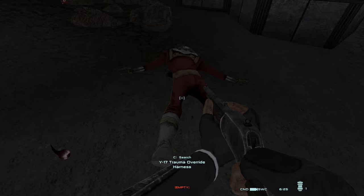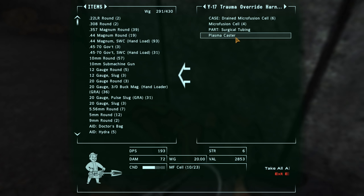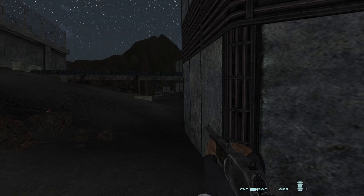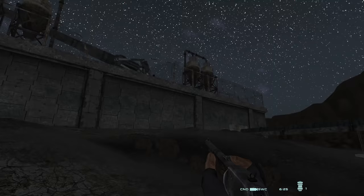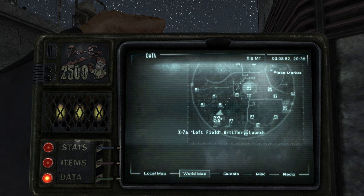I'll take everything. There was another one. Plasma Caster — dear oh dear, those things are heavy. Not sure I want to take one. Value 3,000 — pretty sure I want to take one. 'Go my mighty roboscorpions — crawl in search of intelligence, then sing said intelligence.' I'm actually going in the right direction, aren't I? I need to be off to my left — I need to be up there? That's where the path is?